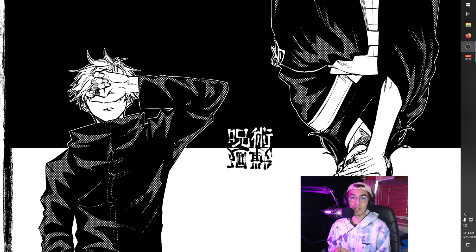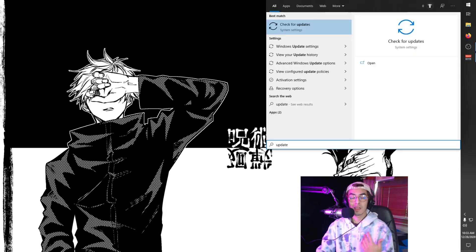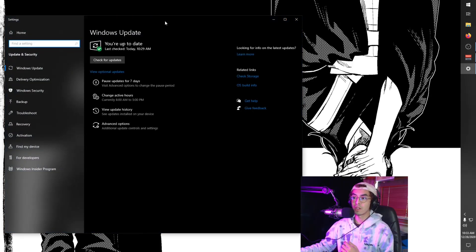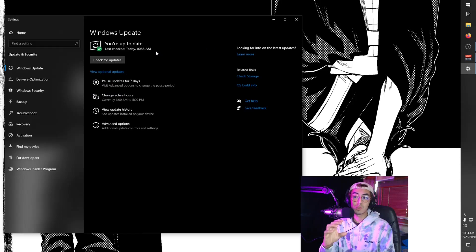The first step to optimizing our games is updating Windows. Hit the Windows key, type 'update,' and click 'Check for Updates.' This is important because some key features for optimizing gameplay come through Windows updates. If a crucial core build update comes up — not optional, but a core update — definitely install it, because we're going to use some of those updates to get the best bang for our buck when it comes to FPS boosting in Warzone.